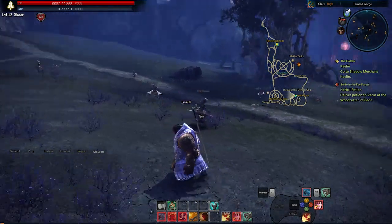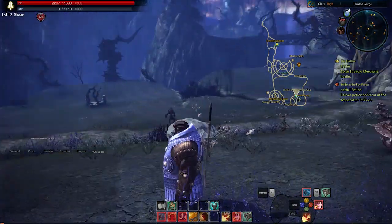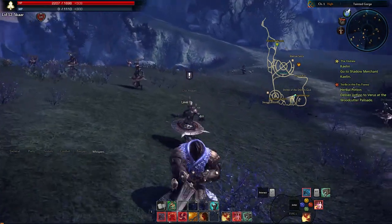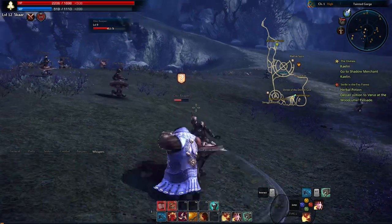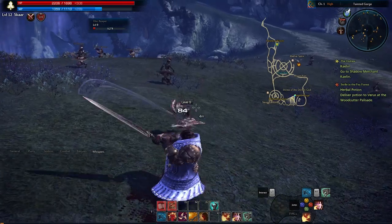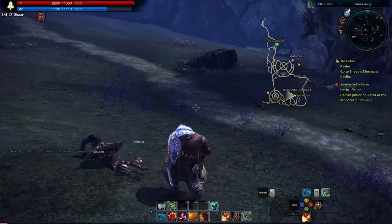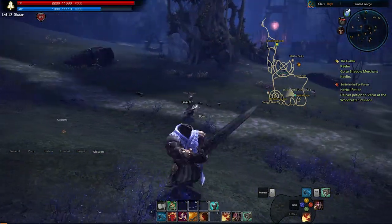Here is the Slayer. The Slayer uses two-handed swords, as you can see on the back of this character. They kind of play like Berserkers — Berserkers being two-handed axes. The main difference is that with the Berserker, right-click was a block, but for the Slayer, this dodge roll is your defensive move, and it's got about a four-second cooldown.